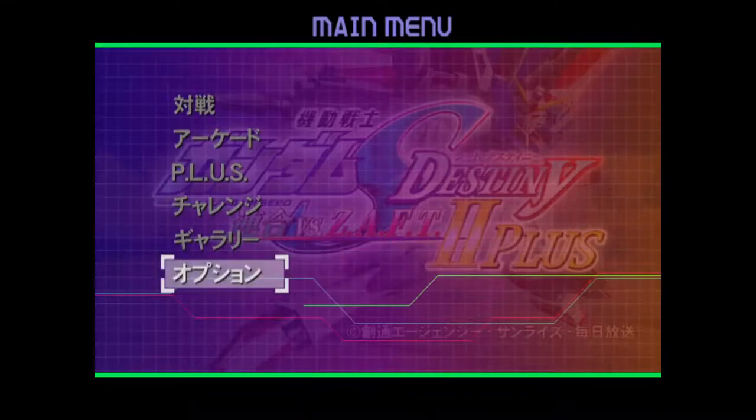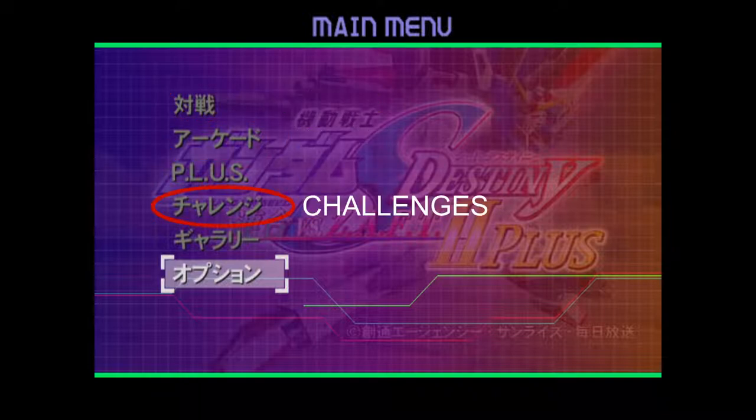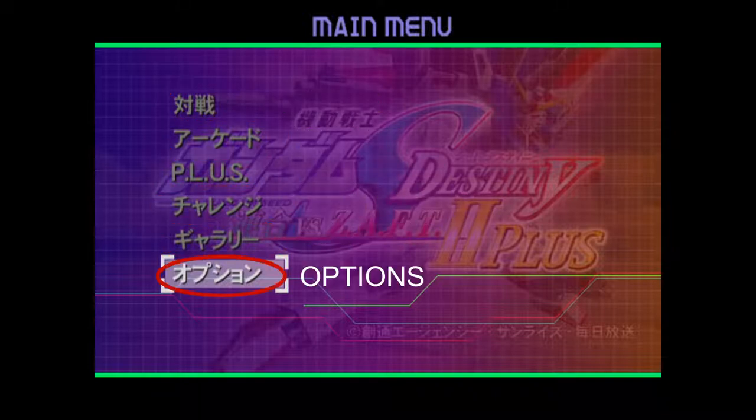Let's start. One thing to note is that the menu navigation is done entirely via the D-pad, using the circle to confirm and cross to go back. The game's main menu consists of Versus Mode, Arcade, Plus, Challenges, Gallery, and Options.